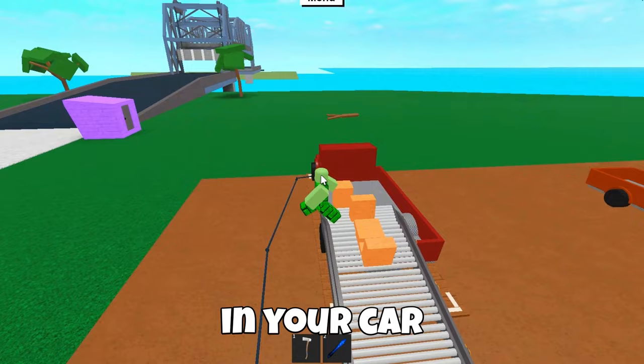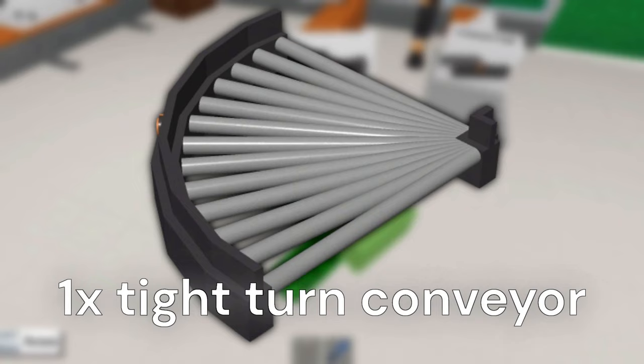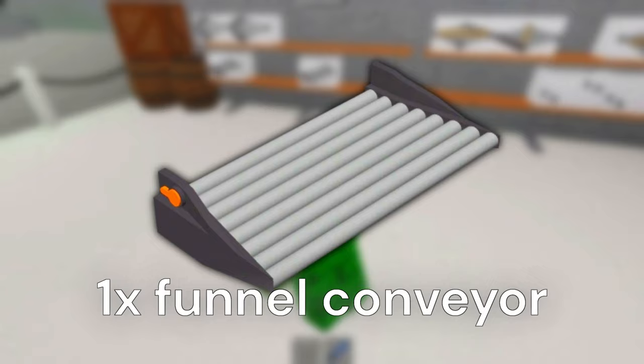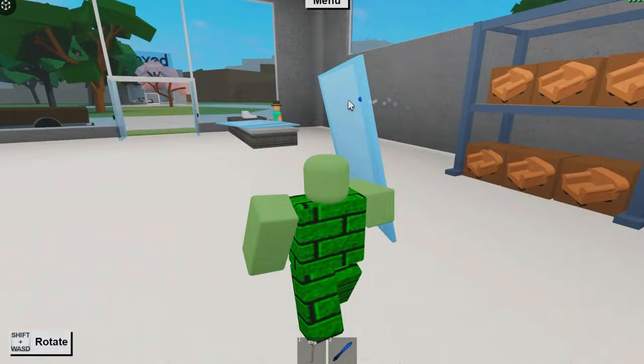You will need lots of materials: nine straight conveyors, 19 tilted conveyors, one straight conveyor switch right, one tight turn conveyor, one button, five wires, and one funnel conveyor. Then go in fancy furnishings and buy eight large glass panes. You will also need 2x 1/4 wedges.